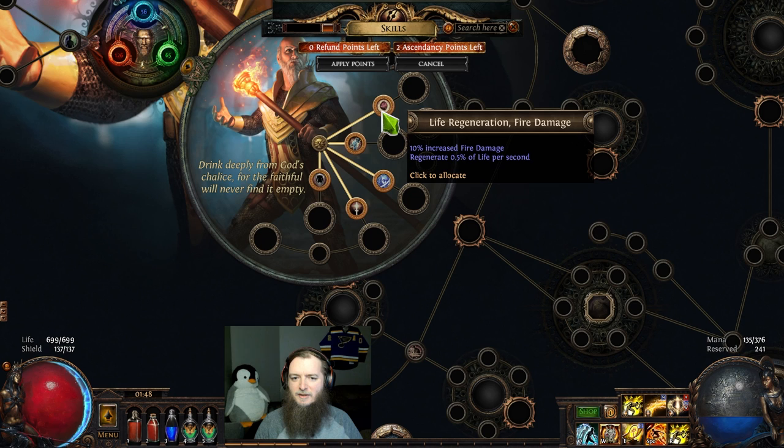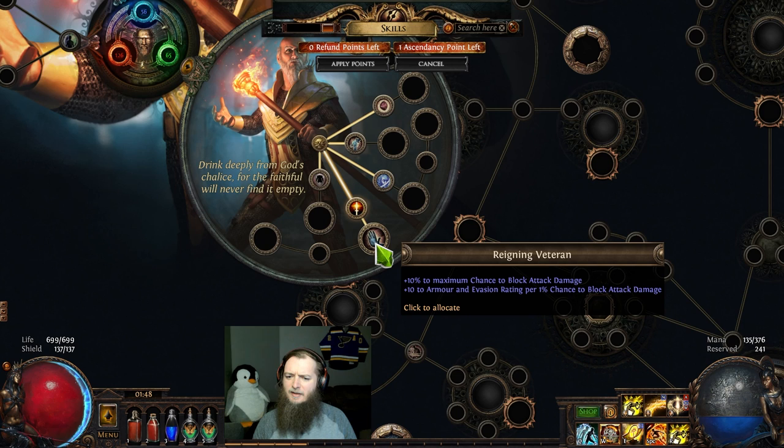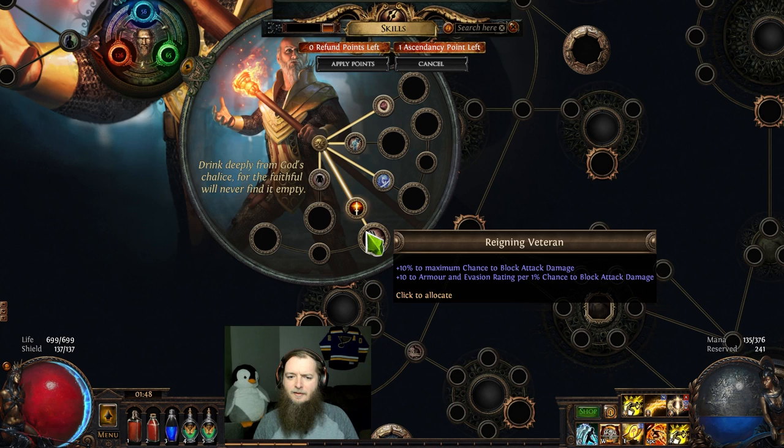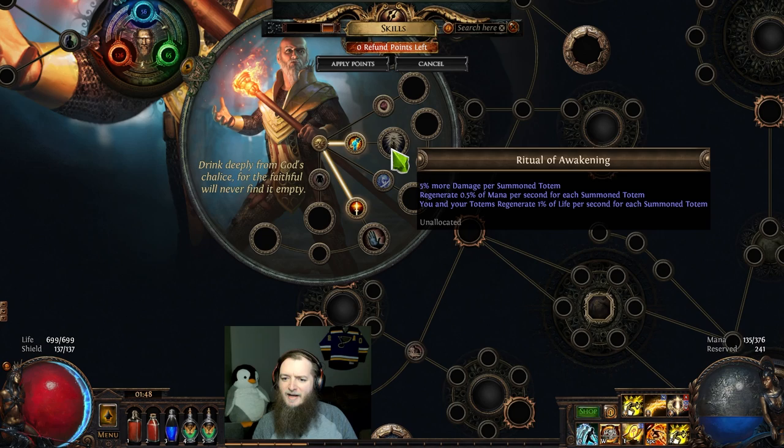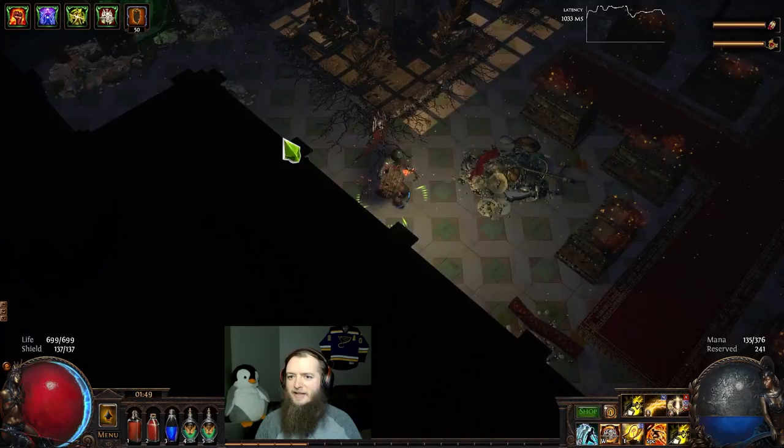What's it gonna be? We got mana regen, brand damage — all these are just miscellaneous stuff. Reigning Veteran — plus 10 max block, attack damage and armor/evasion per block. So that's a Gladiator node — and this one's attack damage. I'll hit that. And here we have Ritual of Awakening — more damage per summoned totem, you and your totems regenerate 1% of life for each totem. This node is normally back here, so it's still a Hiero node. There's another ascendancy.